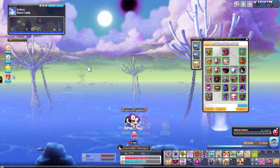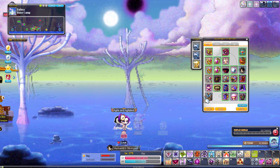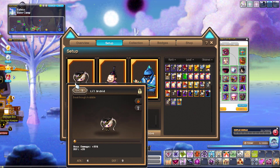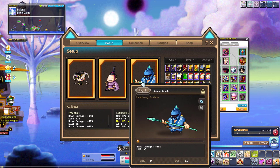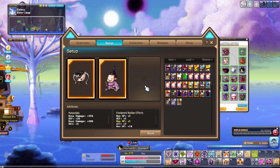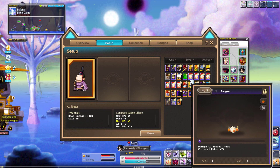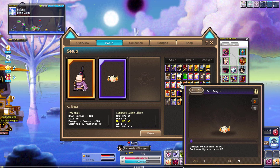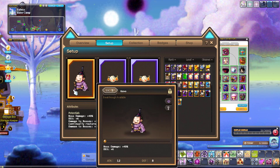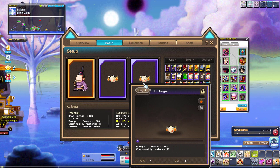For my familiars — when I boss and don't need healing I have 110 boss, 35, 40, 35. The cap is 120 so I'm 10 off. But when I need healing I keep only the 40 boss familiar and go 30, and 2 familiars that continually restore HP. So I have 100 boss.